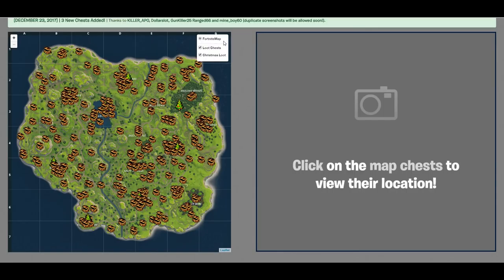If we go over to this little layer icon over here, we can actually get rid of all of the Christmas loot. You guys know there are trees located in some of the certain towns and they give you around about three to four chests if you're lucky every now and then — so you can just take that off because you already know it.